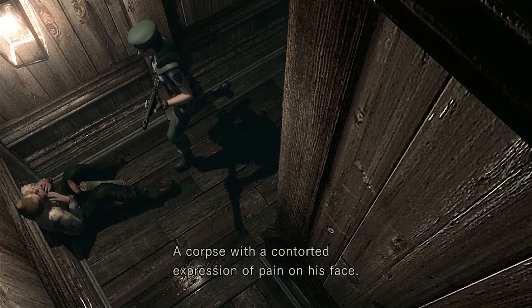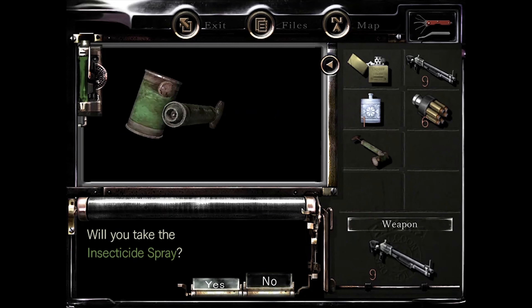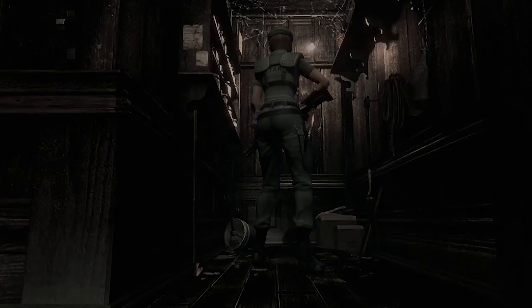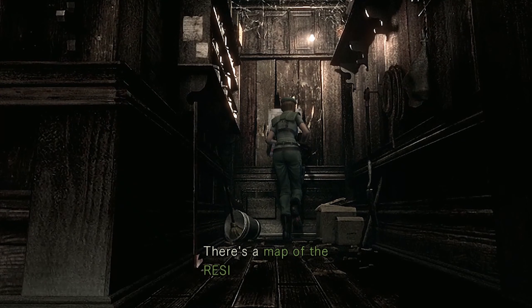A corpse with a contorted expression of pain on his face — he's holding something. Flame rounds. Use it alongside your lighter, Jill, and make it a flame thrower. That's the coolest thing happening in Resident Evil Outbreak — there's one guy that could combine normal daily tools into some deadly things.